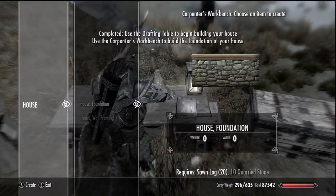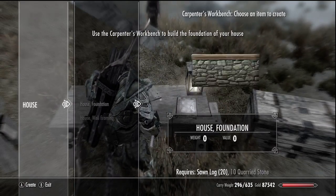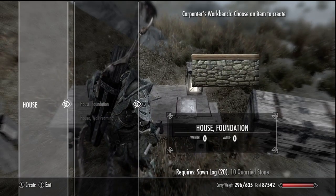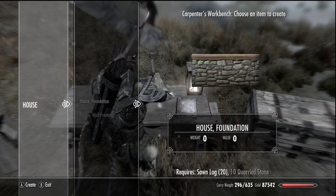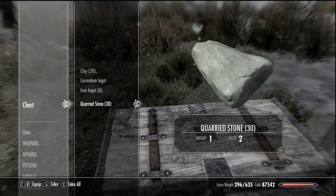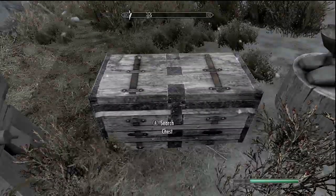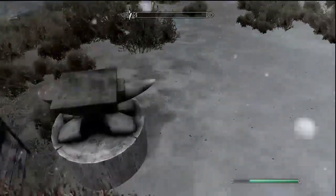House foundation. What do I need? For the required components, I need 20 logs — I have logs. I need some quarry stone, I need 10 nails too. There's a quarry right next to me. There's quarry stone right here. And I'm pretty sure I can make some iron nails out of these iron ingots. That shouldn't be too much of a problem.